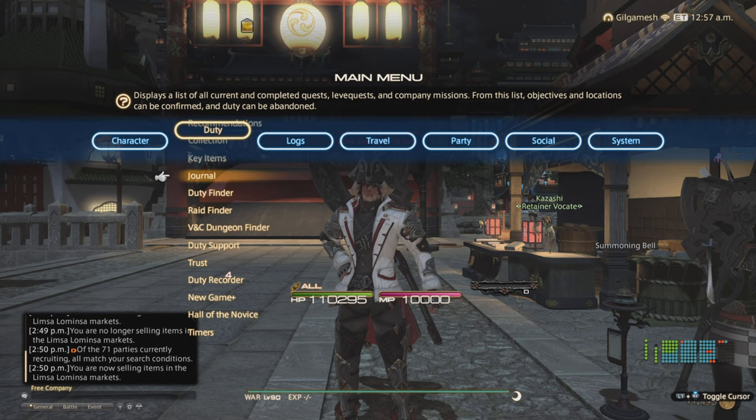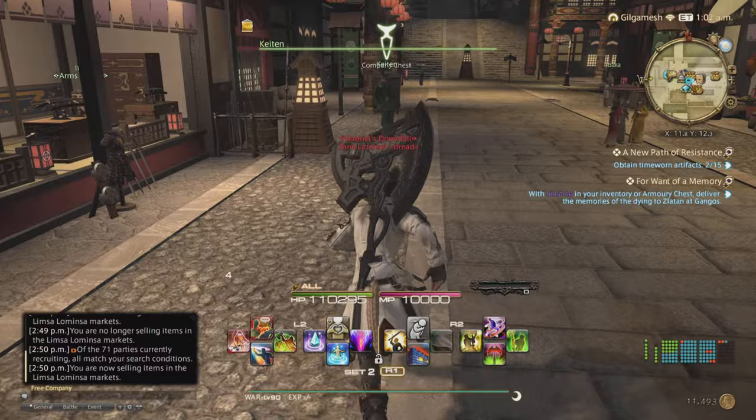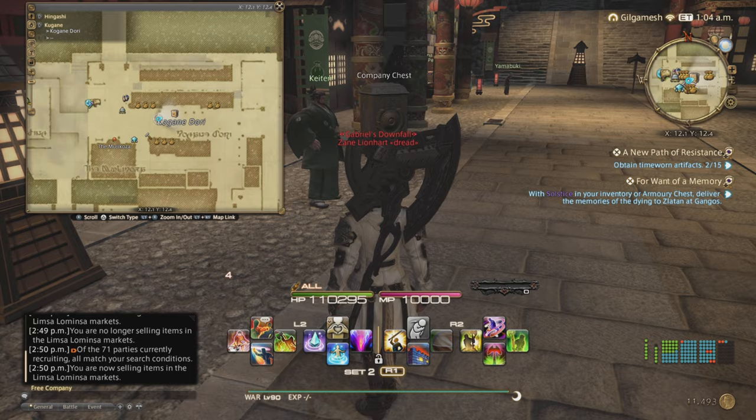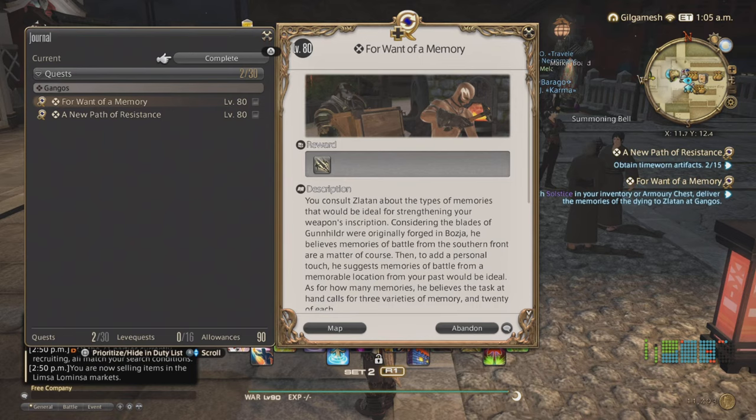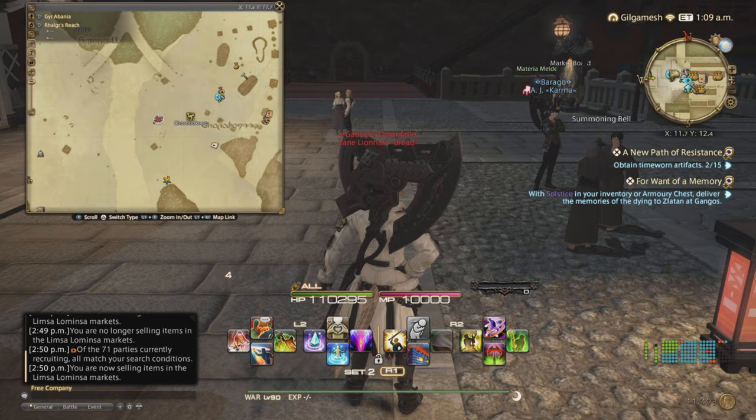In order to unlock the Southern Front, you must complete the Ivalice Raid of Stormblood in its entirety. You also must do the 5.1 main story quest, Vows of Virtue, Deeds of Cruelty, and then you can start the quest Hail to the Queen. That can be unlocked with Kaliaten next to the Company Chest in the Market Area. After that you will follow the quest Path to the Past and the Bozjan Incident, found in Rhoger's Reach at X11.6, Y11.6.